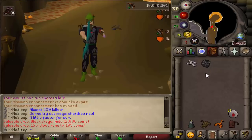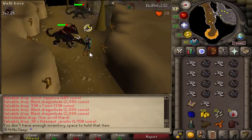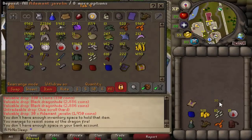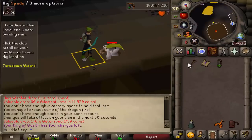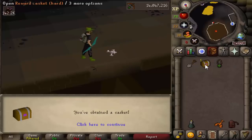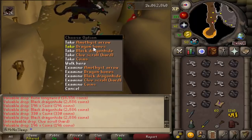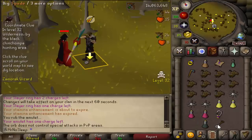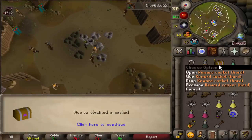Looking at the drop table from both, the only difference is instead of getting mithril 2h's and mithril battle axes like you get here, those are adamant in the wilderness, and you also occasionally get rune med helms and rune kite shields in the wilderness. The only rune item you can expect in Taverly is the rune longsword. I also notice that the quantity of rune knives is about multiplied by five in the wilderness black dragons, so higher risk, higher reward.